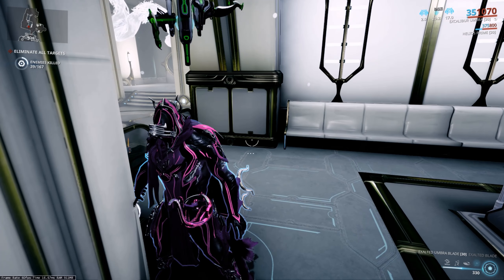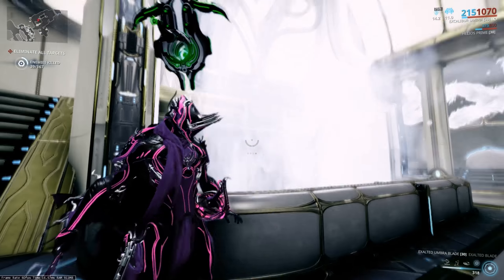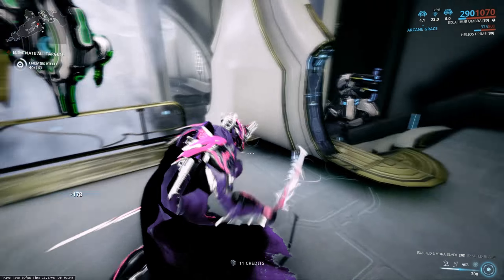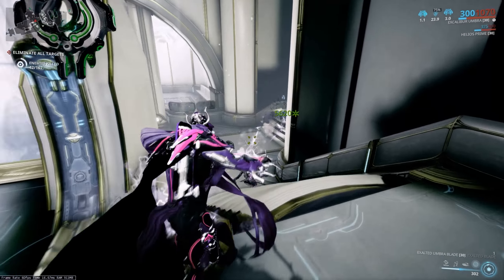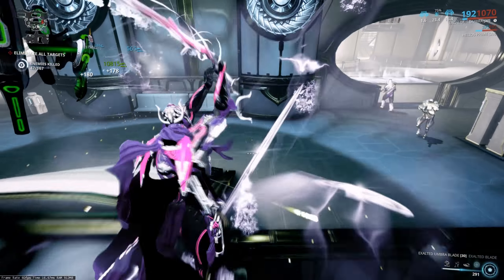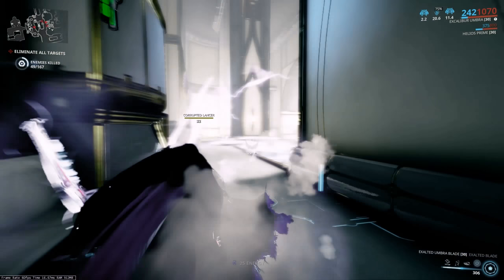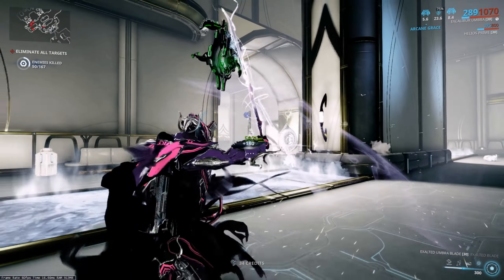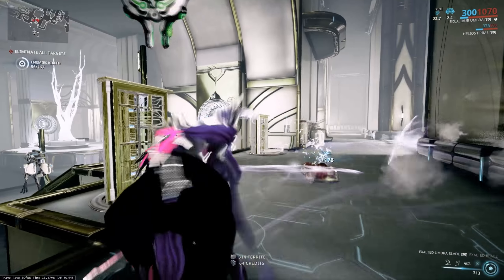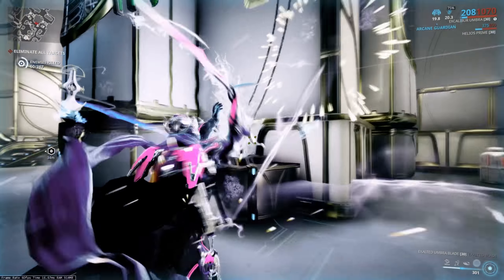He also has an aura polarity which is a V, compared to base Excalibur's zero. The difference between Excalibur Umbra and Excalibur Prime is that Umbra has one more polarity — Umbra has four, Prime has three. Of those four, three are Umbra polarities and one is a V, while Prime has two V's and a D. Also, since Prime is a Prime, touching a death orb will trigger the energy release — Umbra does not get that.